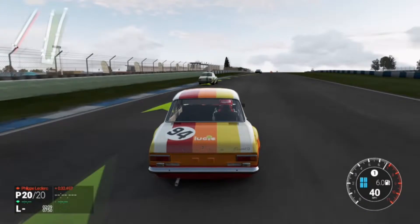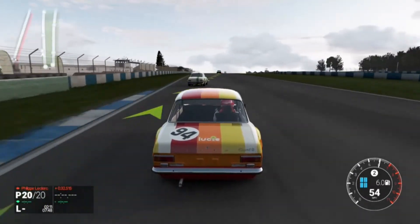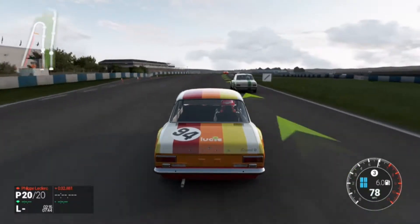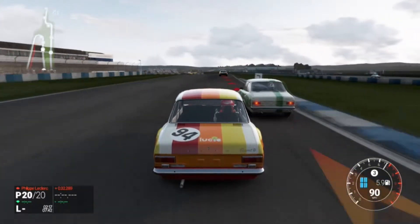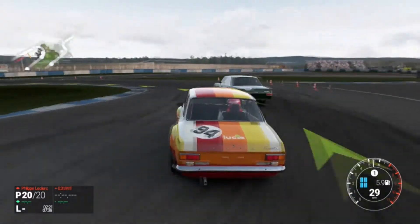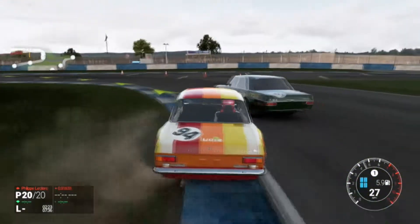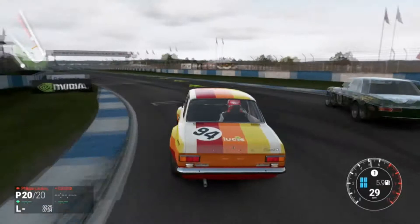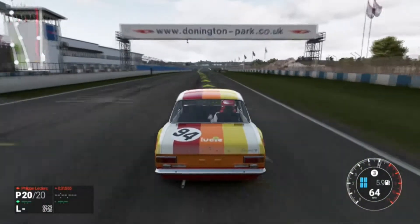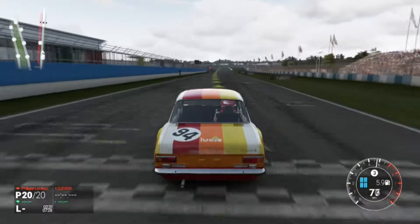The fact that it kicks out a bit isn't so bad — it does that because it's a rear-wheel-drive car, so it's understandable. That's not why the car is bad. You will turn a corner and at any moment it'll decide, okay, let's go on two wheels, or maybe we could somehow drive on the roof.